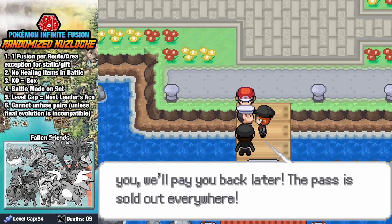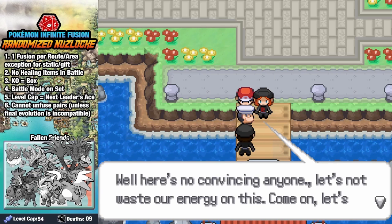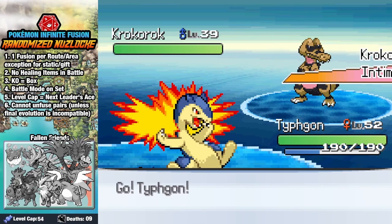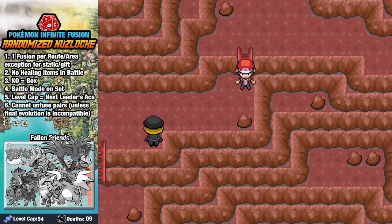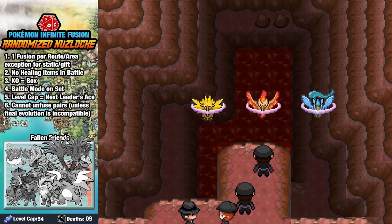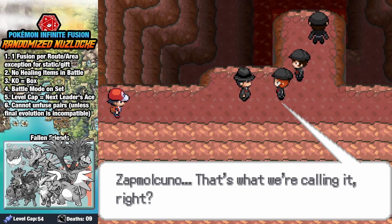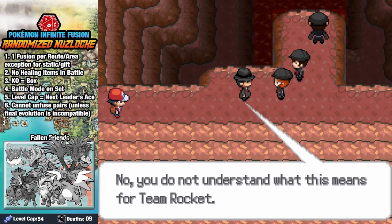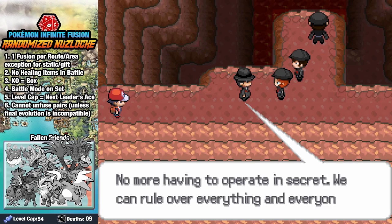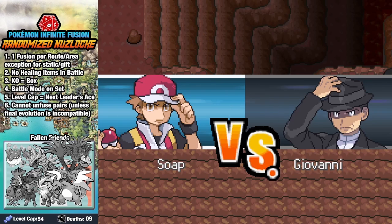Team Rocket steals this guy's boat and heads for Mount Mortar, so we swim after them to get it back and stop their plans for the fourth time. We grab a few friends along the way, make our way through Mount Ember, where Team Rocket's plan is about to come to fruition. Giovanni has captured all three legendary birds, and he plans to fuse them into one super bird capable of having three attacks in one turn. Who could possibly stop him with such an overwhelming number of birds? Hopefully us.